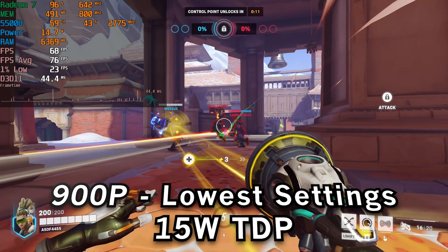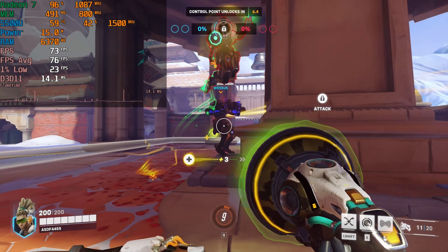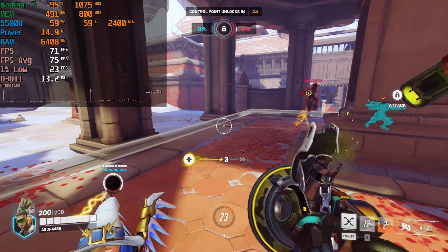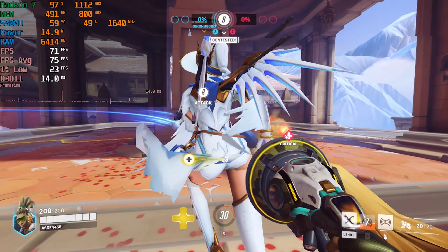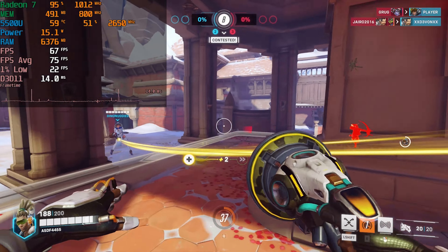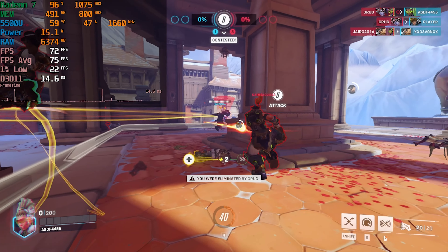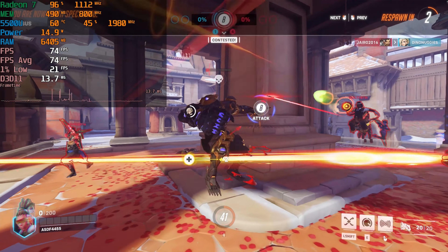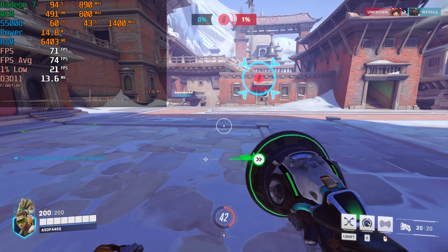Dropping the internal resolution down to 900p but keeping dynamic resolution scaling the same and FSR still on with the lowest in-game graphics settings, the level of performance we're getting is still nothing remarkable. It is at least double the FPS for the 1% lows, but they're still not at a range that's going to be incredible in any meaningful capacity. As we saw with 16 gigabytes of RAM, this is about what you could expect — so 8 gigabytes at lower resolutions doesn't really seem to drag down the experience too much.